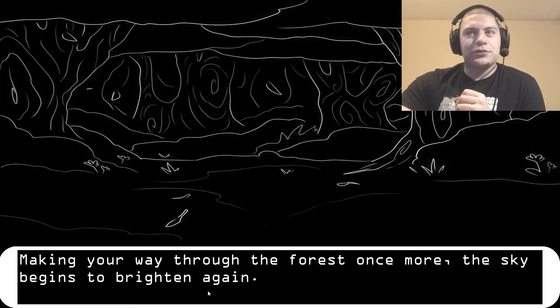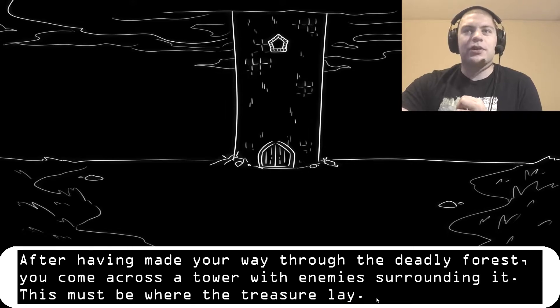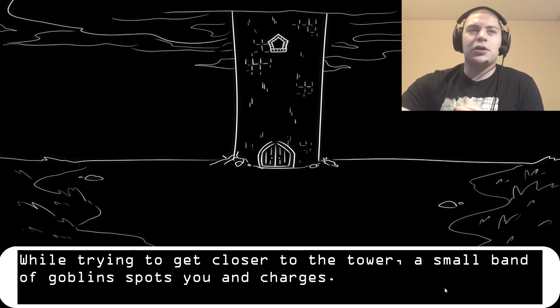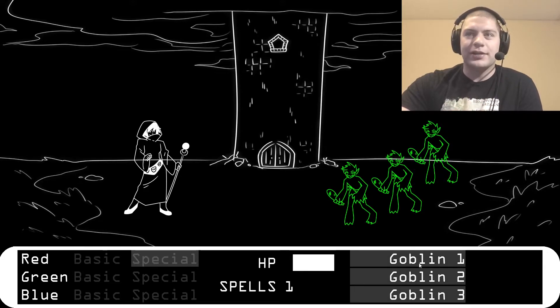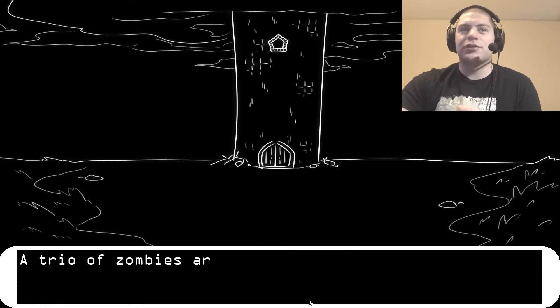Make your way through the forest once more, the sky begins to brighten again. After having made your way through the deadly forest, you come across a tower with enemies surrounding it — this must be where the treasure lay. While trying to get closer to the tower, a small band of goblins spots you and charges. They're green, so I'm using everything but green. Red — Goblin 1. With the goblins dead, you move closer to the tower.